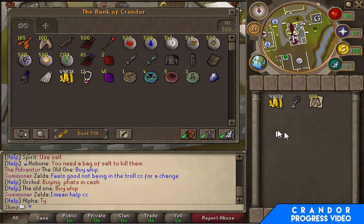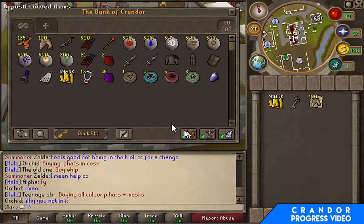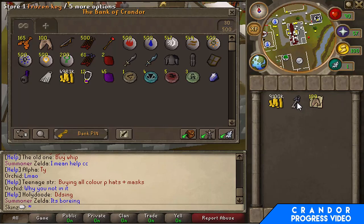So basically I voted on the wrong account because I made an account before this one just to see what was good. I've just transferred the money over to this account plus a frozen key which I bought for 4 vote points and 100 shoves, so it's kind of harmless I think. Anyway, back to Slayer.